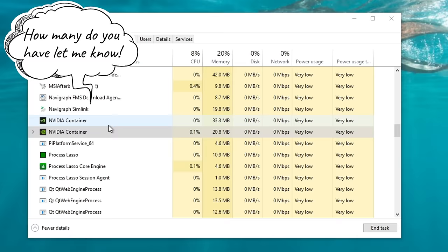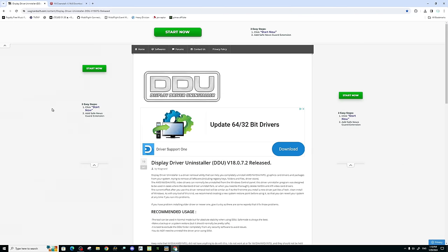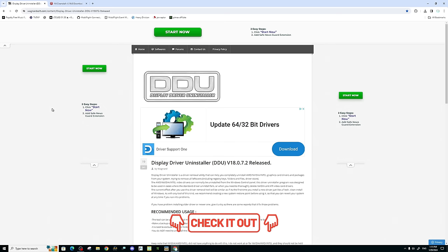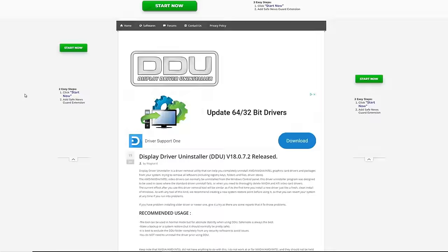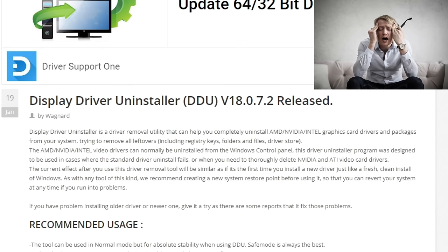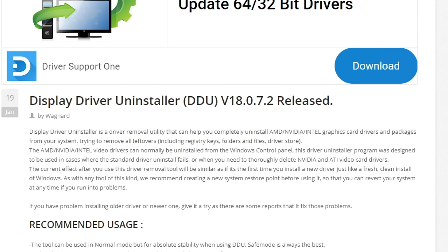To start this process, there are a couple of applications we need to download. All the links will be down below in the description. The first application is called Display Driver Uninstaller. What this application does is completely remove any traces of any display driver. Any time you install a driver, even if you click fresh install, it will still leave traces of the previous driver behind on your system.